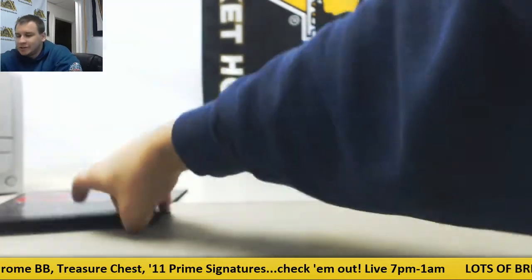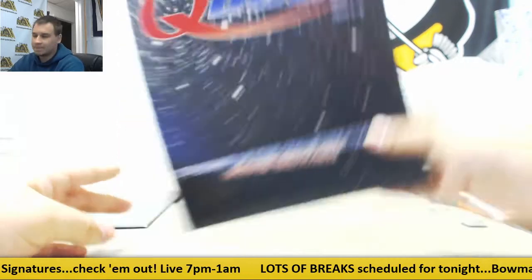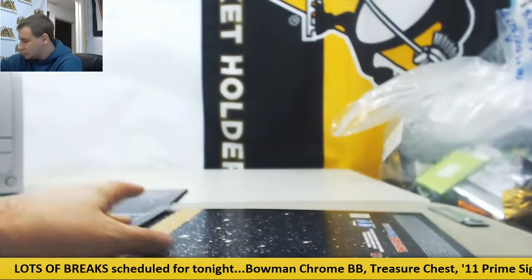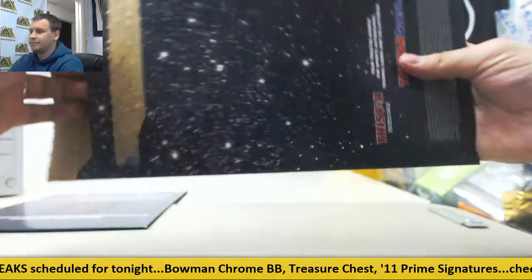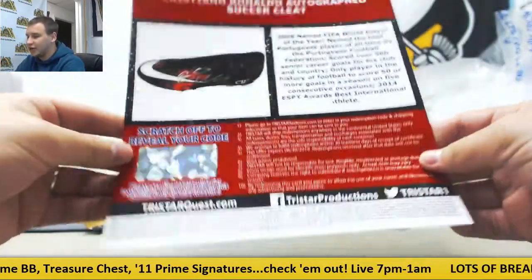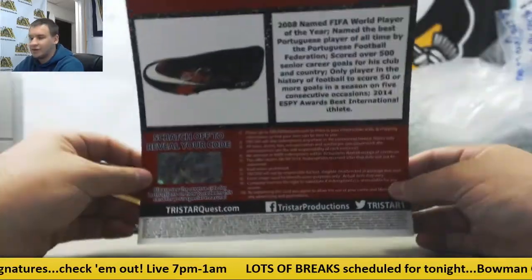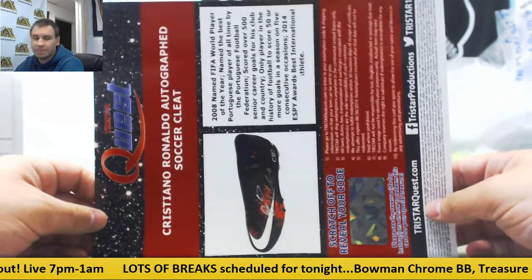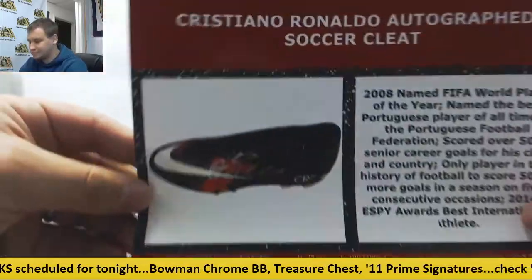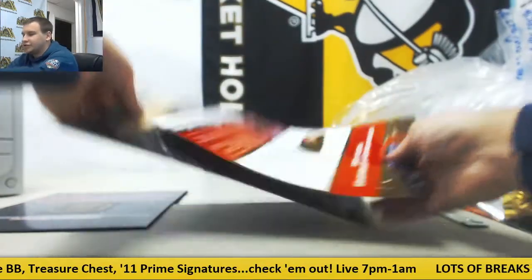And now our envelopes. This is the regular Quest Envelope — this one is for Thomas M. It's a one-per-day code. And in here — wow, that's a nice hit for the regular pack: Cristiano Ronaldo autographed soccer cleat. That's a big hit for the regular envelope. CR7 autographed cleat — congratulations, Thomas.